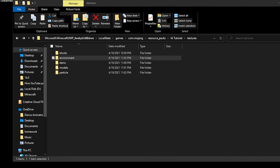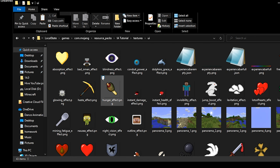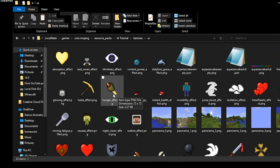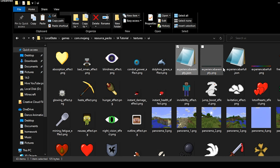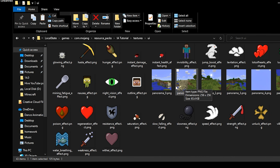Now I'm going to show the UI folder — there are multiple UI folders, but I'll be showing the one inside of textures. Inside of this is all of the effects, so like if you drink a potion, in the corner this is what will be shown. We also have experience bars. I'm pretty sure this one is just for the loading screen and isn't actually the one on your hotbar. And there's the panorama that will be on the main start screen background.